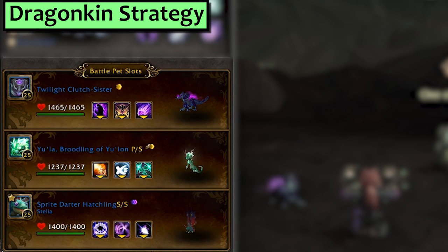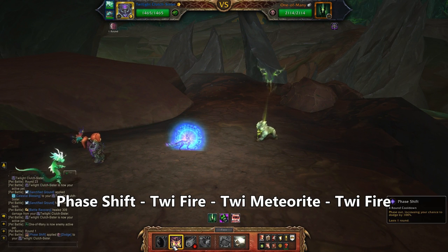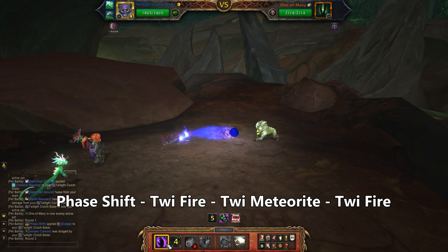Next up is Dragonkin. I'm using my Twilight Clutch Sister with Twilight Fire, Phase Shift, and Twilight Meteorite; Eula with Breath, Celestial Blessing, and Life Exchange; and a Sprite Darter Hatchling with over 281 speed set up with Arcane Blast, Evanescence, and Moonfire. The Sprite Darter could be another Fairy Dragon with the same moves as long as the speed is greater than 281. This one is kinda long so bear with me as they put a massive paragraph of move order on your screen.